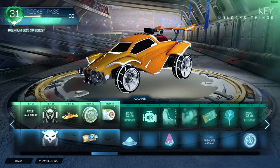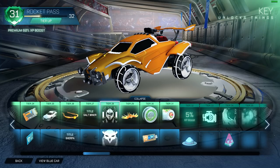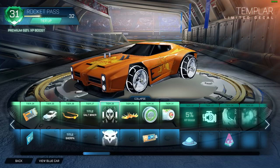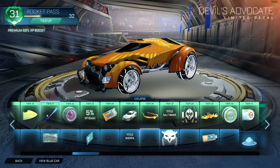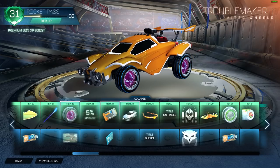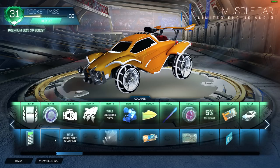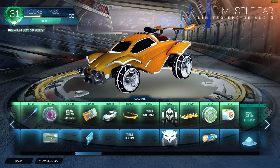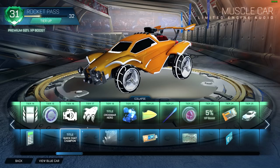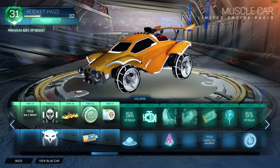That feels 10 times better. So I'm at tier 31 now. I got a bunch of items. I got this — what is this, an owl? Templar? This is an owl. I got these wheels. I'm probably not using anything from the first 30. That engine sound is pretty decent. I might use the Salt Miner Title or Crossbar Hero. Ball Chaser I'm definitely going to use, but yeah that's basically it from the first one.